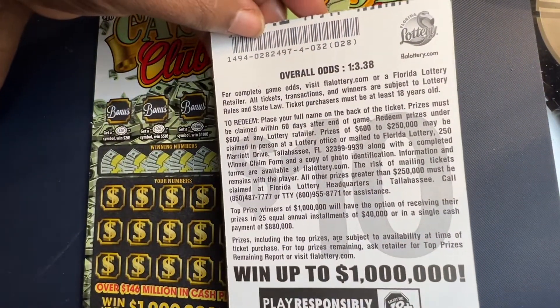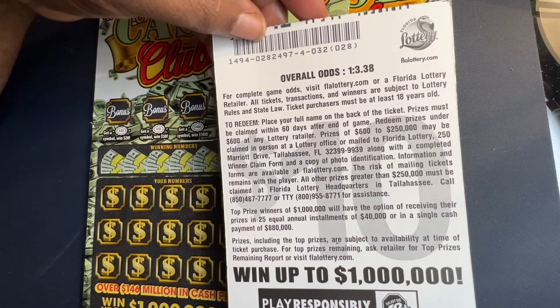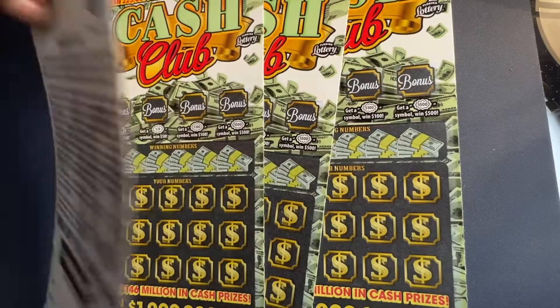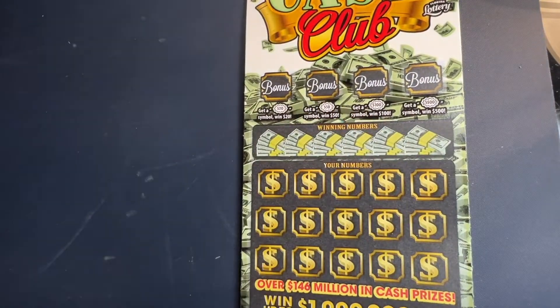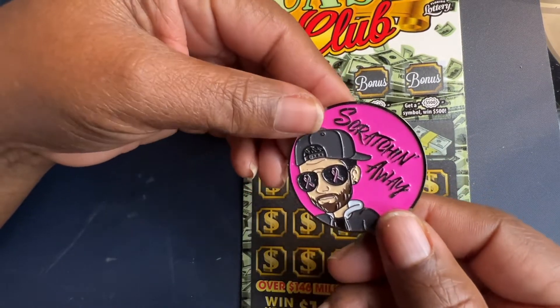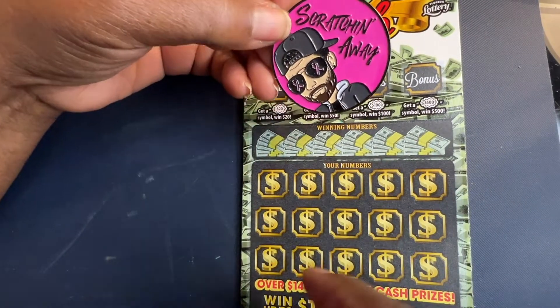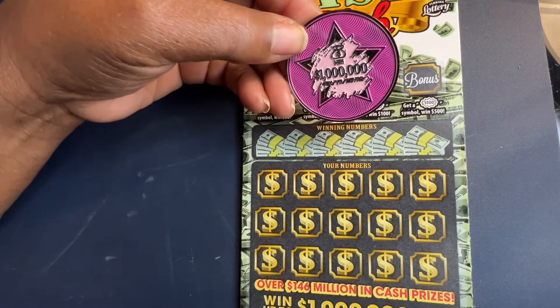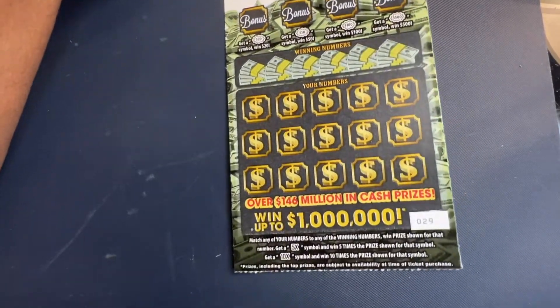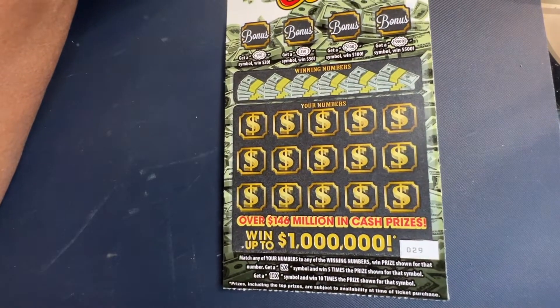The overall odds on this ticket is 1 in 3.38, and we're scratching from book four. Let's get busy. We're going to use the Scratch Away coin. Give a shout out to Scratchin' Away — this is one of his $1,000,000 coins. So we're going to start out with ticket number 29.